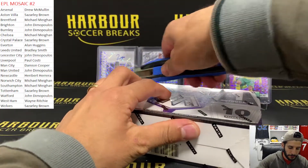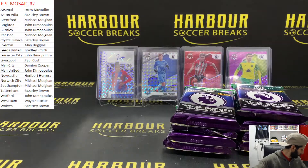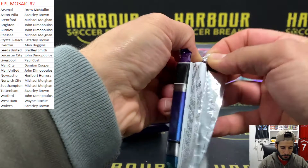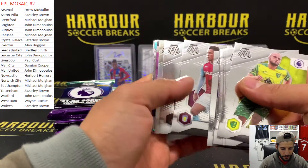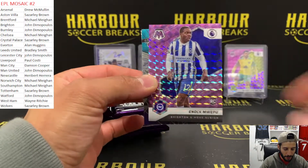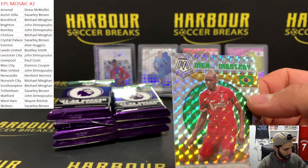Let's go straight into the second box - good luck. Our first numbered card - we get another low one in the first pack, straight away a numbered card. We have Gabriel Jesus Silva - this is purple, 31 of 49, for Brighton. So there's the other numbered card. Alan Saint-Maximin and Fabinho on the Men of Mastery. So hard to hit the numbered cards.